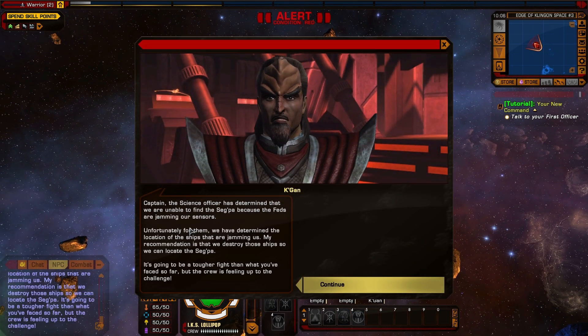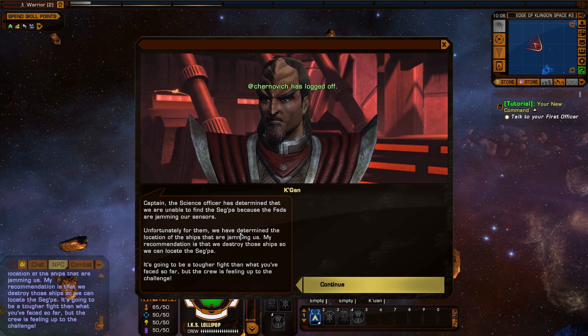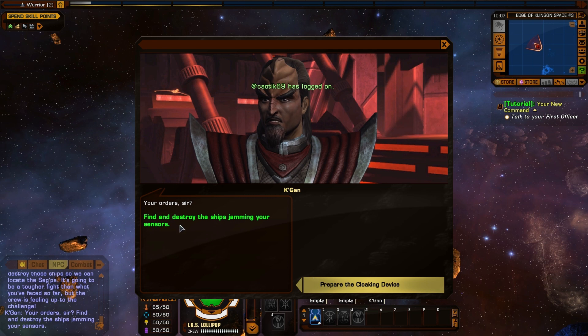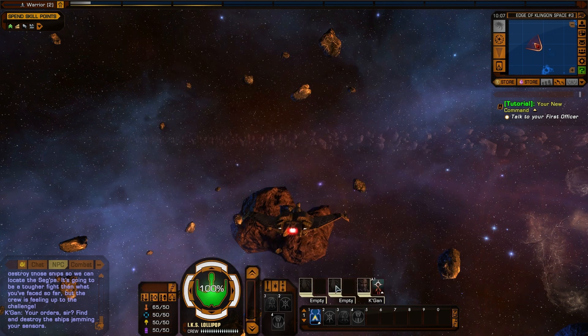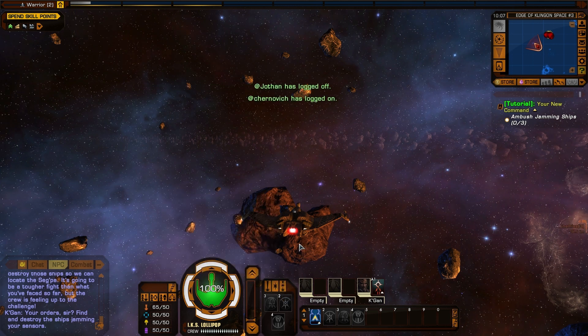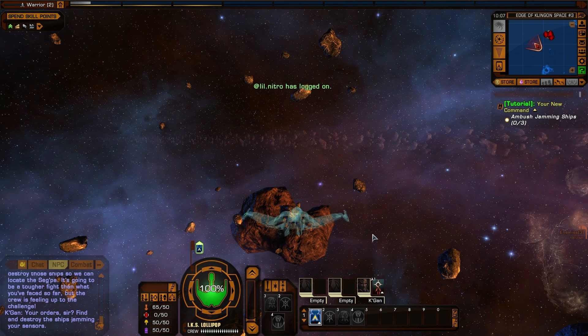Talk to first officer. Captain, the science officer has determined that we are unable to find the Segpa because the feds are jamming our sensors. Unfortunately for them, we have determined the location of the ships that are jamming us. My recommendation is that we destroy those ships so we can locate the Segpa. It's going to be a tougher fight than what you've faced so far, but the crew is feeling up to the challenge. Find and destroy the ships jamming our sensors. Prepare the cloaking device. You can cloak to improve your damage. You cannot cloak in combat, and you must de-cloak before you can attack. After de-cloaking, you receive a damage bonus for five seconds. I'm glad it told us that — that cloaking and de-cloaking for the damage buff is worth it, especially on the fed side.